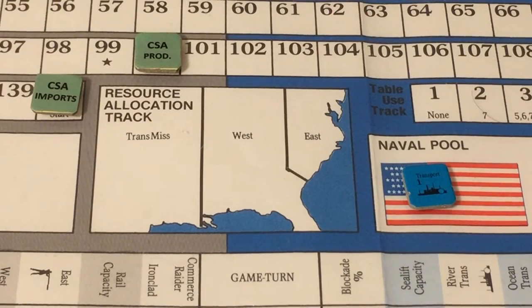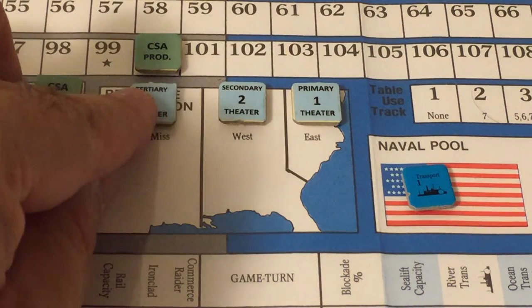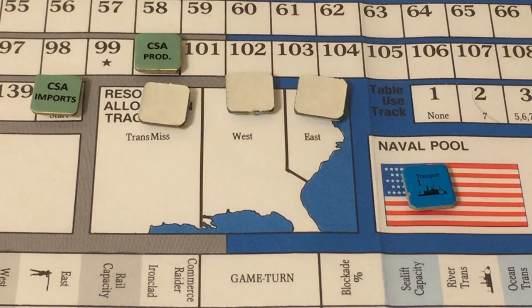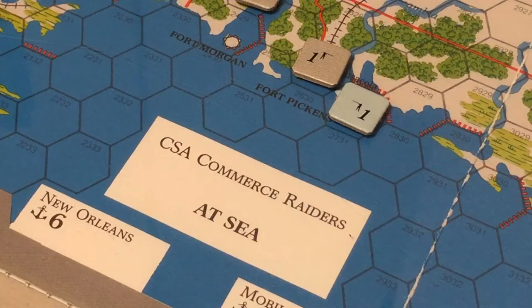Now we determine the Union command levels for the next turn: primary will be the East, secondary the West, and tertiary the Trans-Mississippi. We flip them to their backsides. The Confederate command levels for next turn will be rolled in turn three. Moving to the Commerce Raider phase — there are no Commerce Raiders available, so we skip this phase.